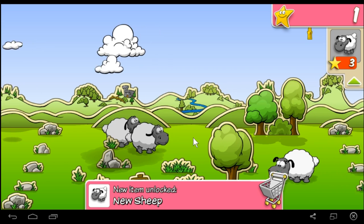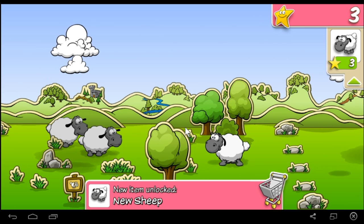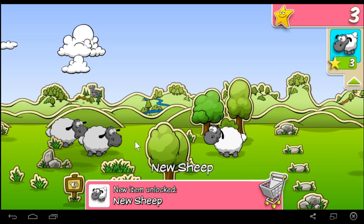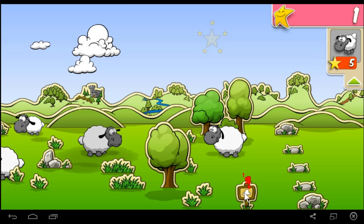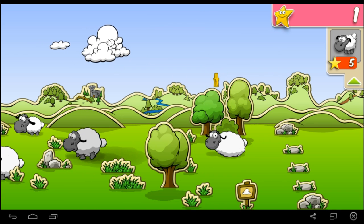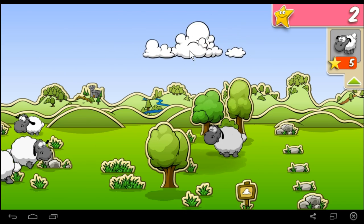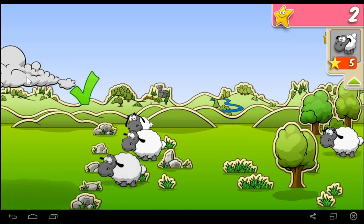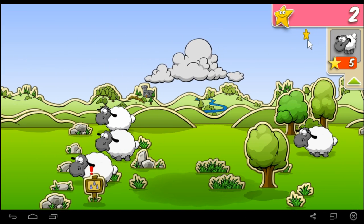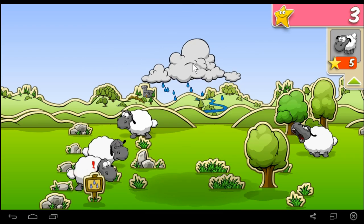The fluffy and sweet balls of wool love it when you play and interact with them. Adorable as they may be, they're not very smart. If there is a poisonous mushroom, they'll eat it. When the sun is shining they'll just stand there until they have a heat stroke. When the weather turns bad they'll happily stand under thunder clouds and rain until they catch a cold or get struck by lightning. If you keep them healthy and entertained they'll reward you with happy points and make lots of little black and white baby sheep.